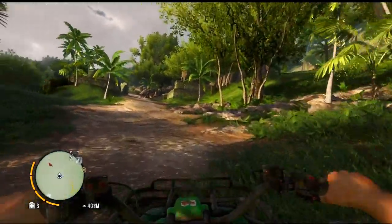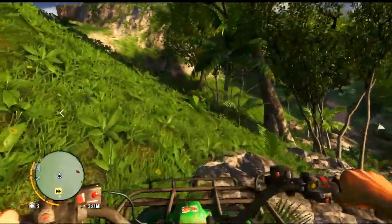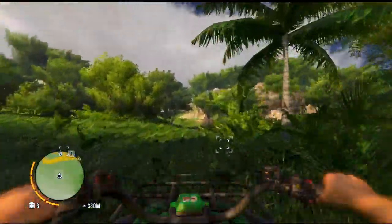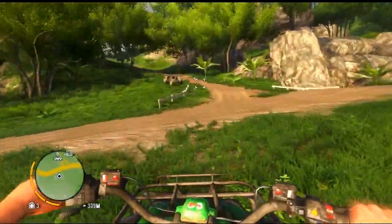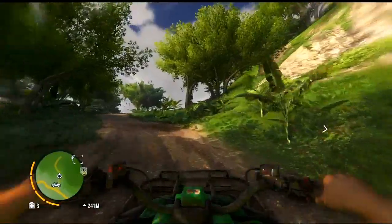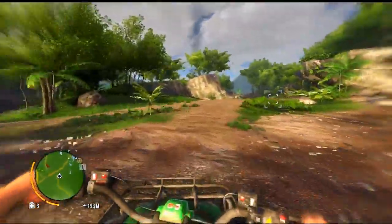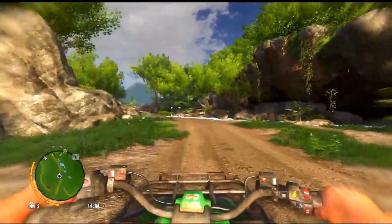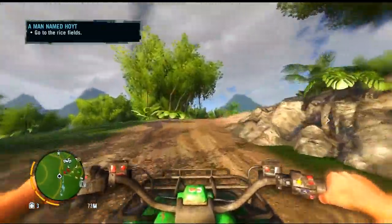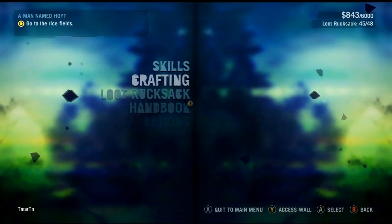Let's head to our waypoint. I hate driving four-wheelers in this game, they're freaking crazy — super hard to control and they can't go up hills. All right, we're going to make our way to the dingo area. Here we are now.